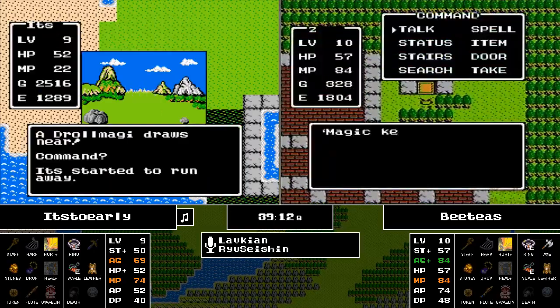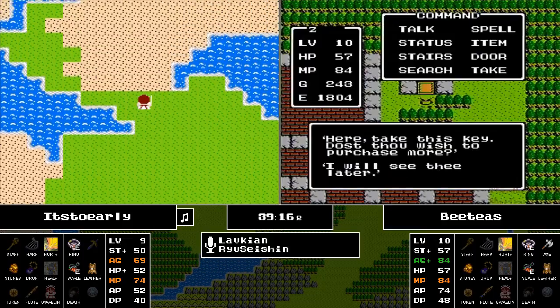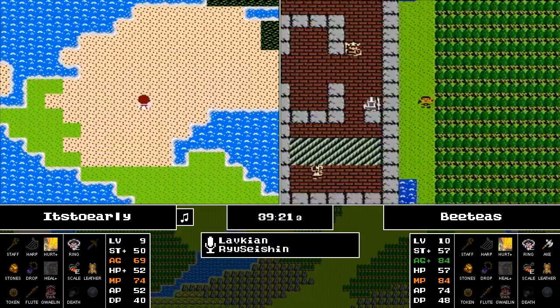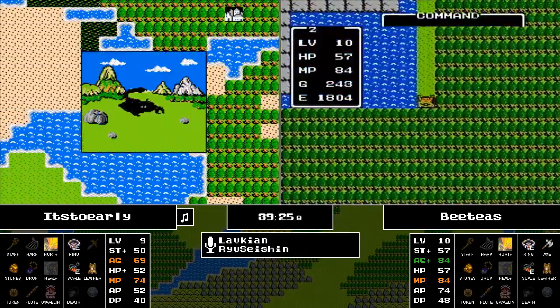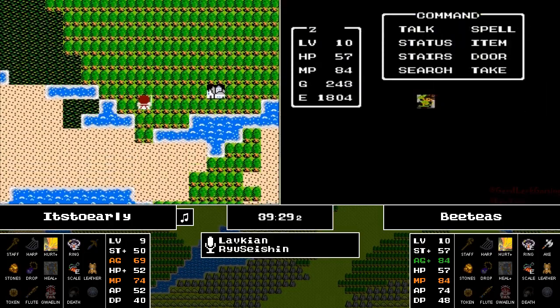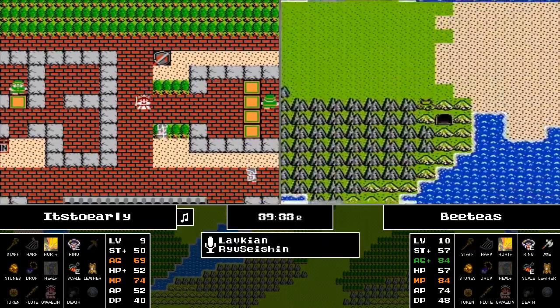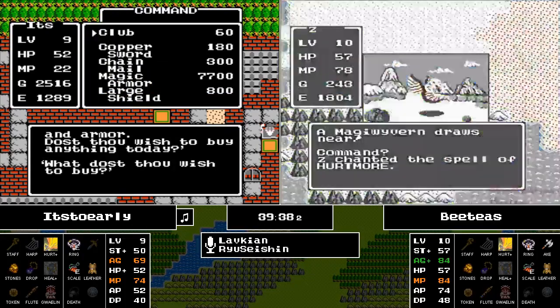It's Too Early is going to take out this Magi Wyvern. Fun fact: Magi Wyverns are the best bang for your buck in terms of experience per Hurtmore at 87. What was once a bane is now a boon. It's Too Early is very close to finding another town — the town of Cantlin is discovered by It's Too Early first. I don't believe BT's has been here yet, so plenty of armor upgrades here.